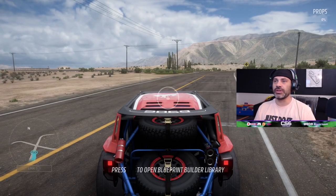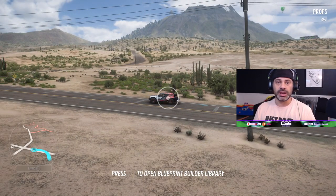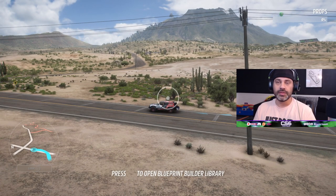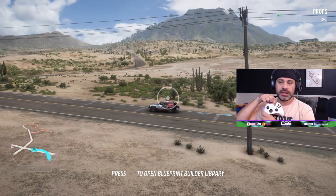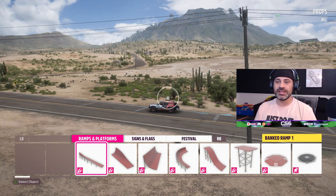We have all been asking for the blueprint builder for a very very long time. To open it, you just pause when you're creating your route and click on 'blueprint builder'. From there it brings you into this screen where you can move it around like a camera - it's very similar to what events lab was in Forza Horizon 4. You then select your menu button on the Xbox controller to open the blueprint library.